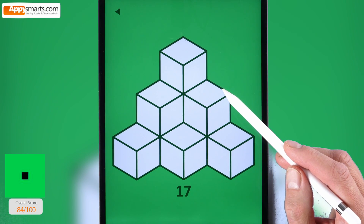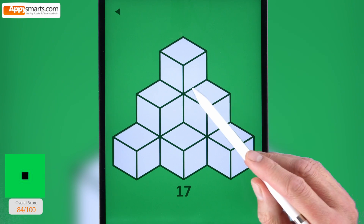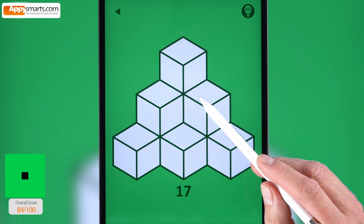17. Find a path that connects all visible sides. Be sure that you do it in one move.